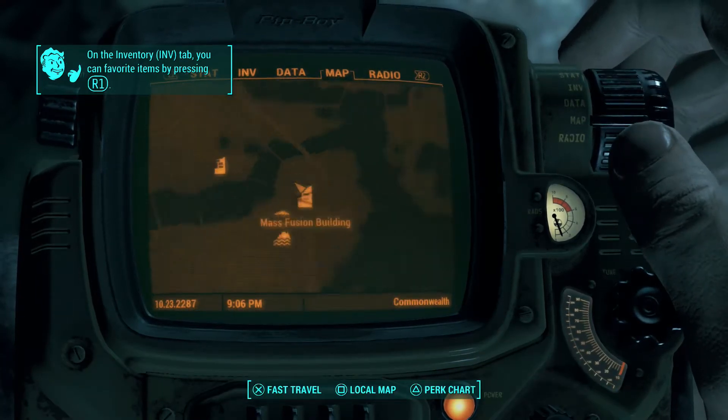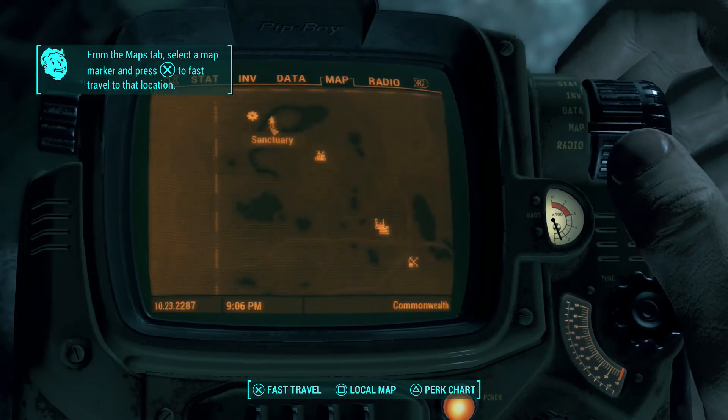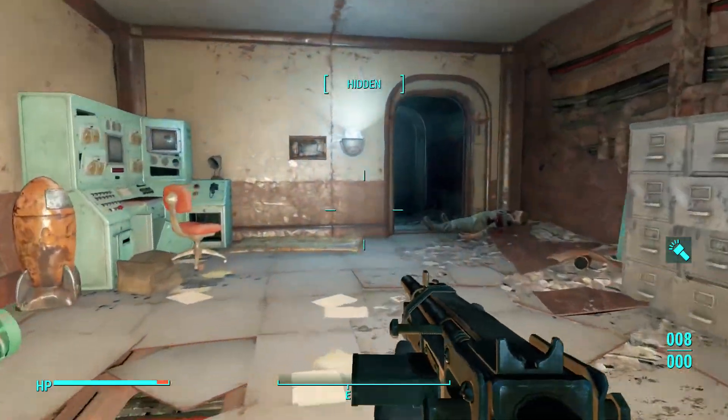So you're running over to the Mass Fusion building, and here's where it's located as you can see on my Pip-Boy. I just showed the location relative to Vault 111 and Sanctuary. And you can basically see I've not discovered anything — I'm really new. I came here as soon as I exited out.